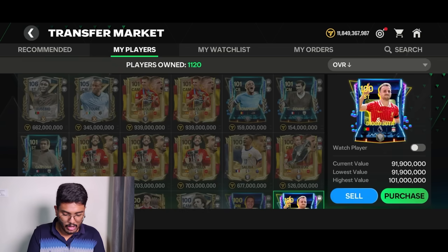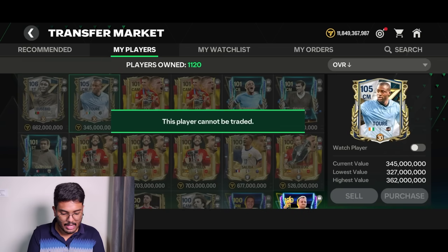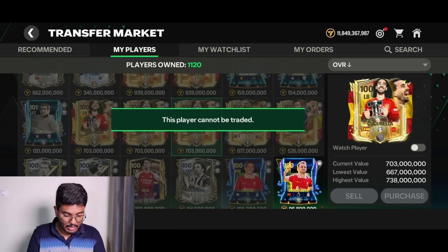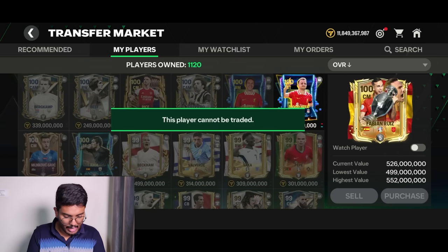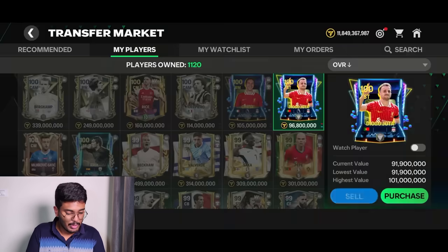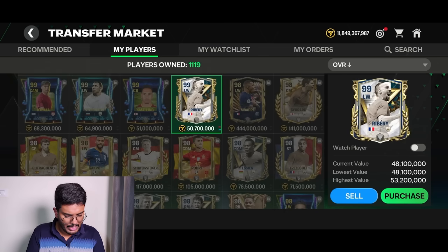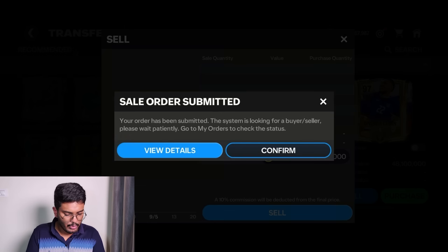Let me show you the untradables I've got: Eusebio, Yaya, Dani Alves twice, Vincent Kompany, Zidane, Cantona, Correa three times, Saliba, Fabian Ruiz. I got Diogo Jota from today's pack opening so I'm going to list him on the market — 91.9 million coins. I'm selling Ribery as well at 48.1 million coins.